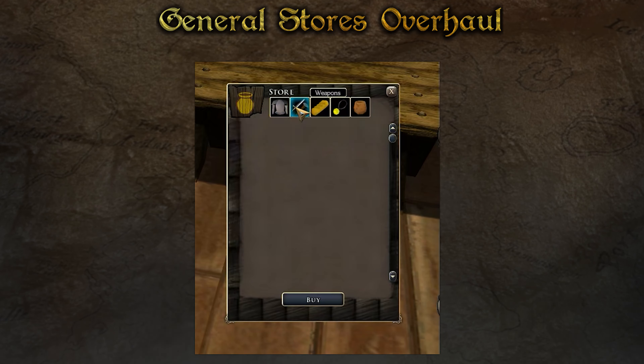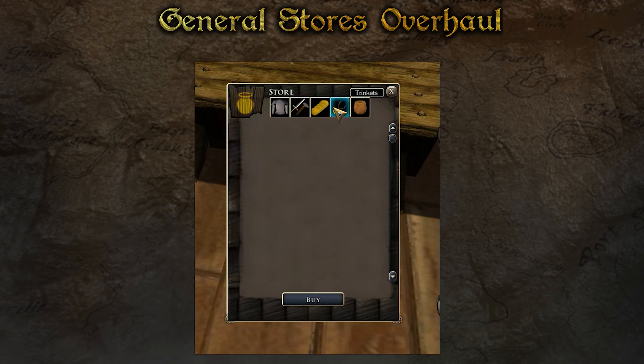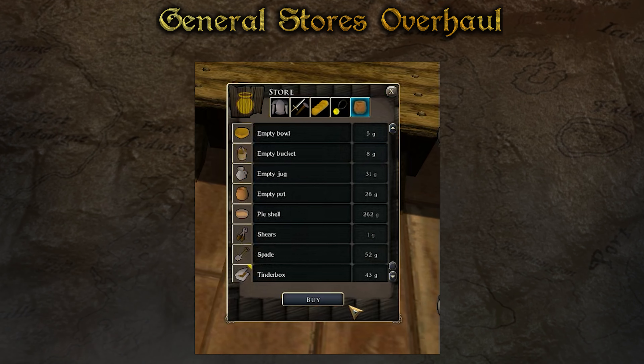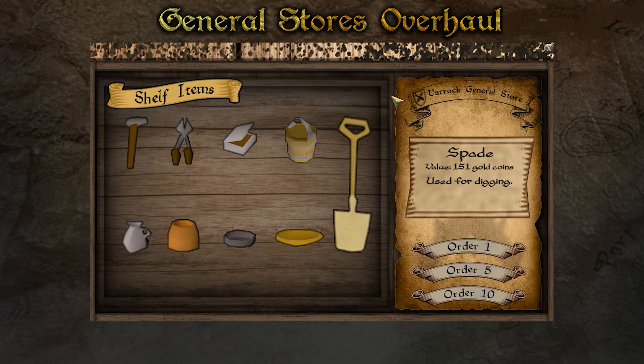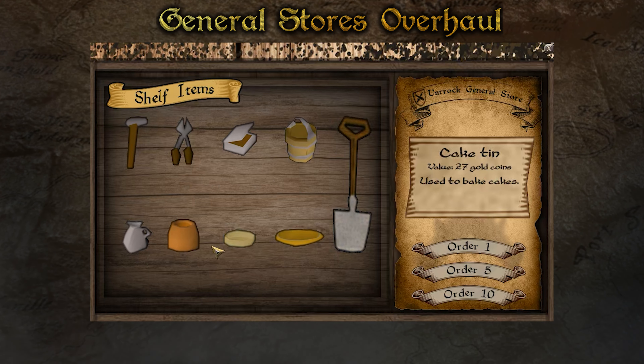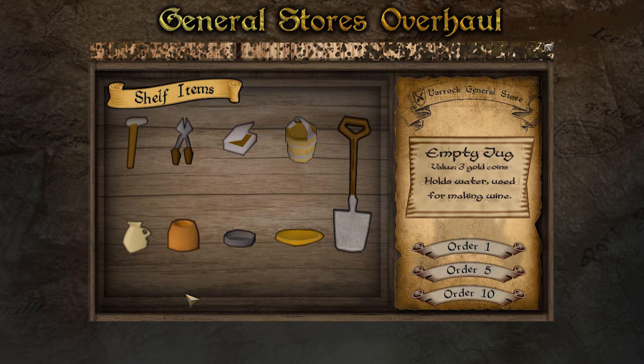For three years now, the stores we've had in game were created through a generic menu in the toolset, but it's time we switch over to something a little more user friendly and a lot more visually pleasing. We've programmed new store menus and plan to gradually replace the generic Neverwinter Nights 2 stores that we currently use. Here are some previews.